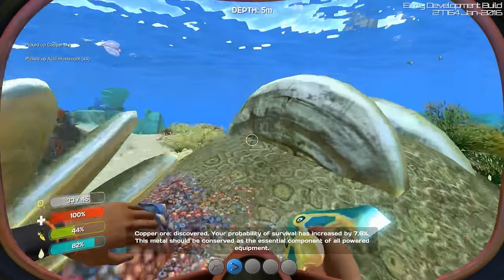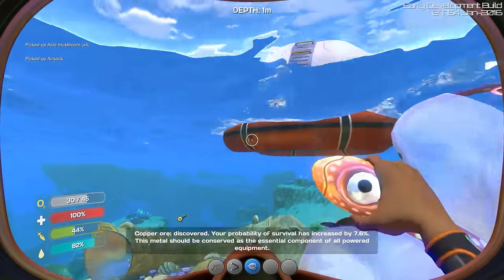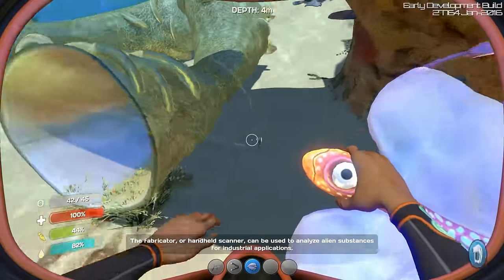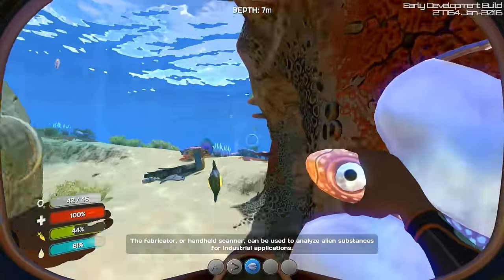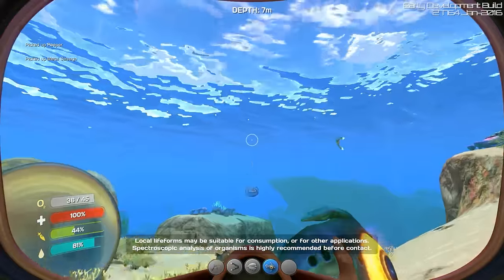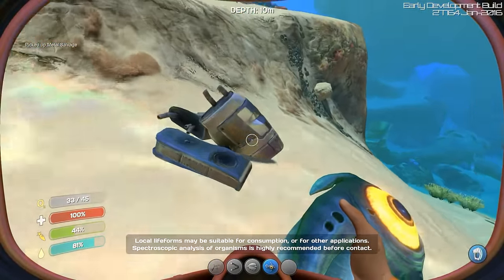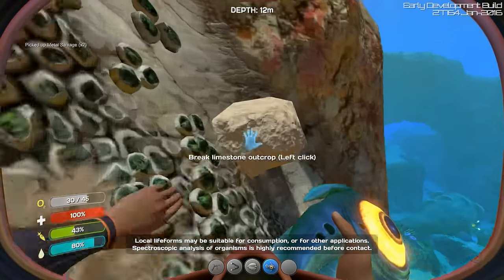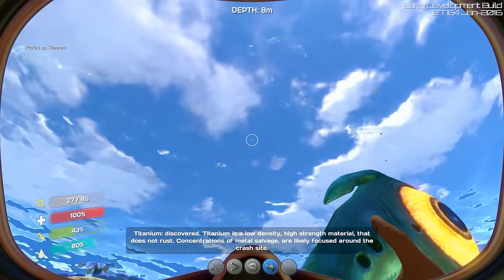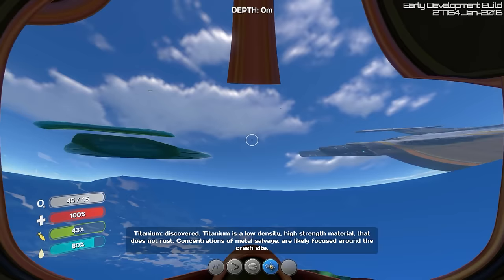I'm gonna be speeding along rather quickly — we do know how to do things now. So I'm gonna gather up some basic fish here for food and water, some metal salvage. We need to find some copper for some batteries, and I need to find a scanner — the scanner is an item we're gonna use to scan some resources.